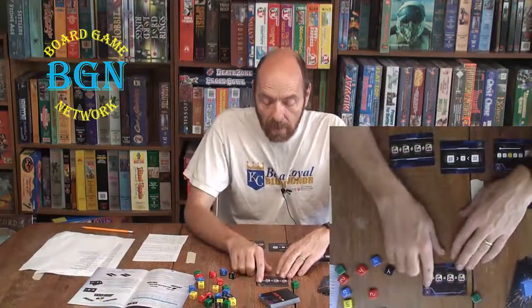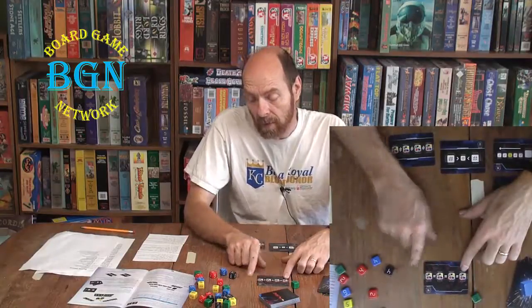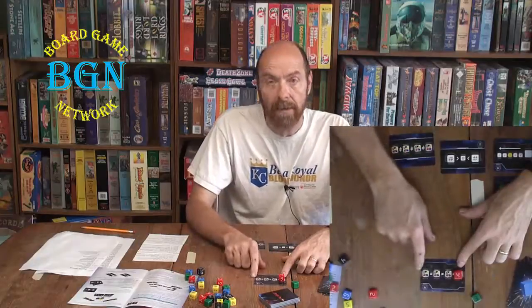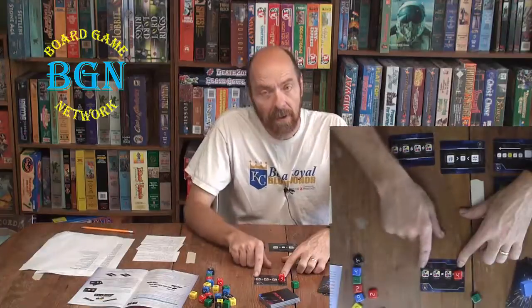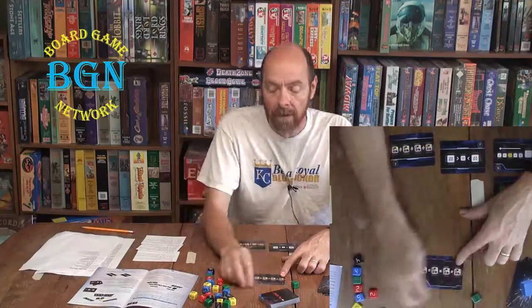This complexity four card says color equals color equals color equals color. Once you lock in a specific color, all the rest have to be the same color — so you're using four of the same color. Remember there are only five of each die available, so if you grab dice for this one, make sure other players aren't also using that color, otherwise you'll never complete it.